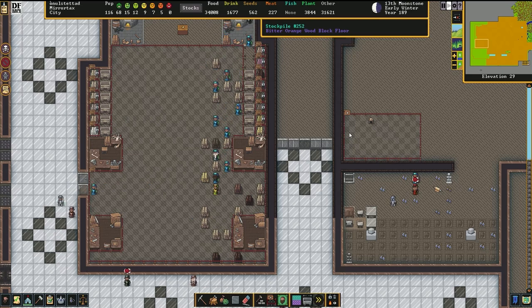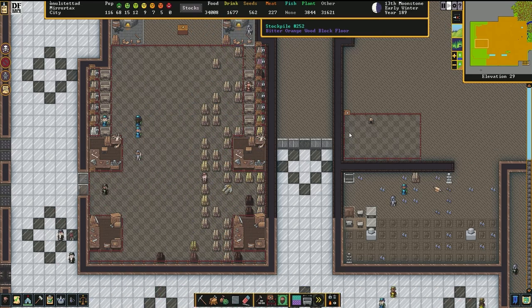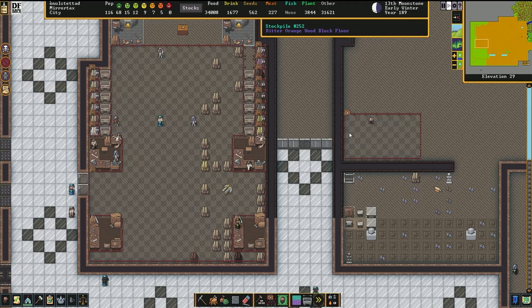Lastly, bins, barrels, and large pots must be kept out of the entire process. Whatever will mess up a regular Quantum stockpile will completely gum up your Squish as well.